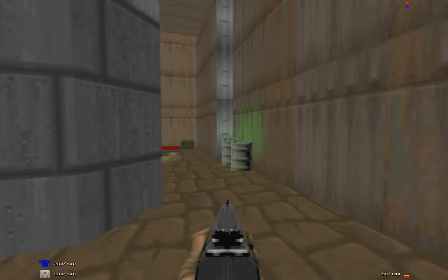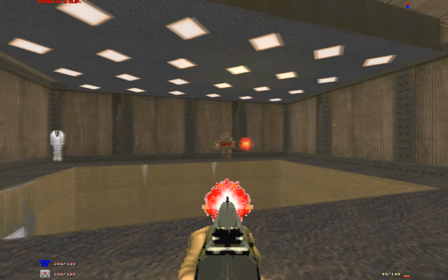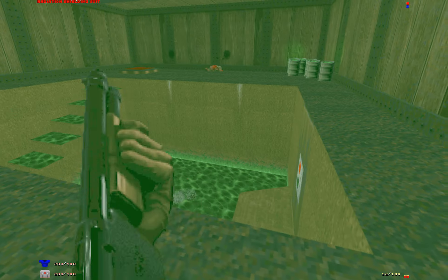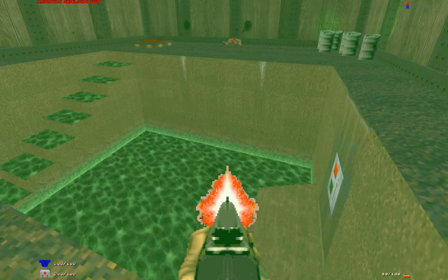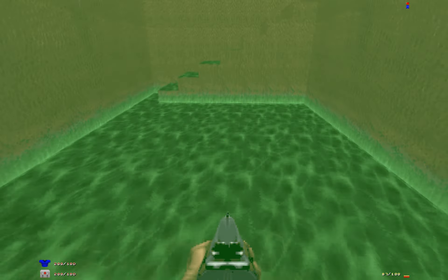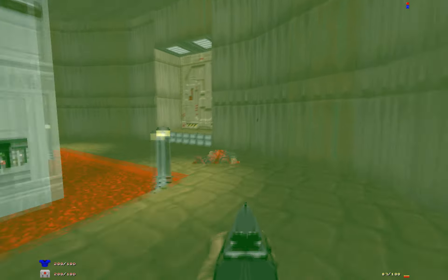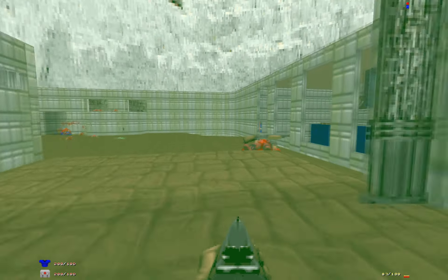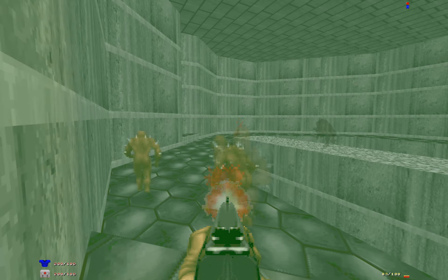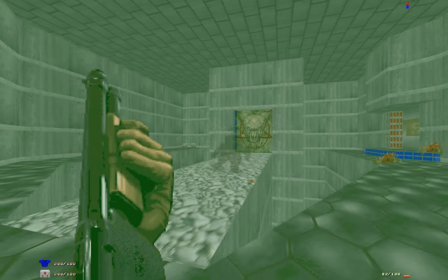Well, somebody shot at me from back here. We needed to head here anyway. This switch raises something important that we'll be needing. So let's head to the red key door. See, that switch actually raised the ledge — or the bridge — right there.